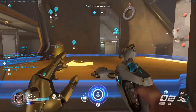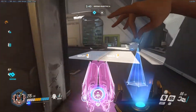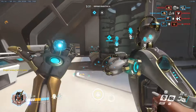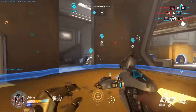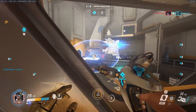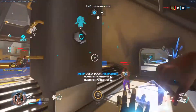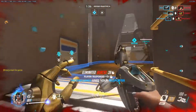I wouldn't recommend Symmetra on King of the Hill maps either — as soon as you lose the fight her Teleporter and Shield Generator are easily taken out and destroyed. She needs to be used only on point A defenses on two CP maps or on hybrid maps. On Eichenwalde for example she can be very beneficial and actually help hold first point A — I've seen it happen many times in pro matches and on Twitch. I would also recommend switching from her if the enemy team has a Tracer, because Tracer seems to make the Teleporter her top priority as soon as it goes down.